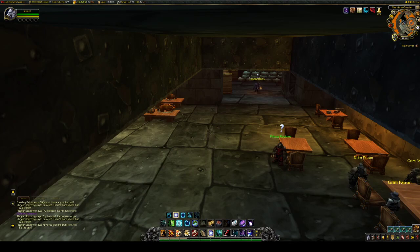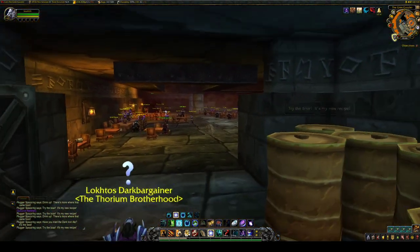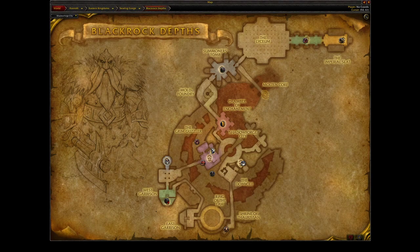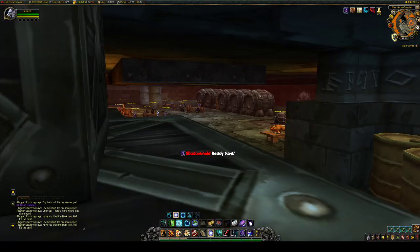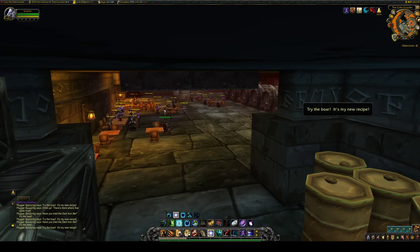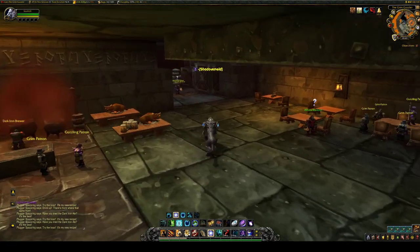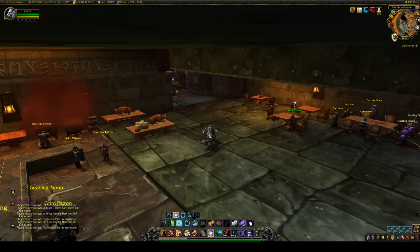For anyone who is not familiar with where we are, we are actually located in the Grimguzzler in Blackrock Mountain. It's kind of a long run from the start. Thankfully you can port to just beyond the Grimguzzler and run around and get over here. If you have a Dire Brew remote, you can easily port right here into the Grimguzzler. I have that on my Paladin, just not on my Druid here, but that's okay.